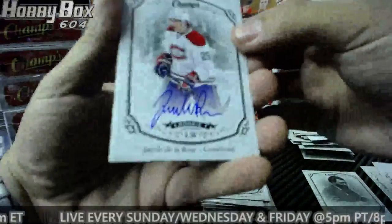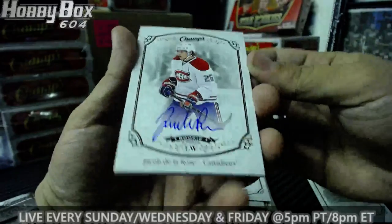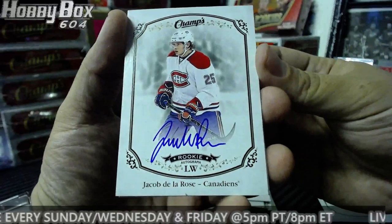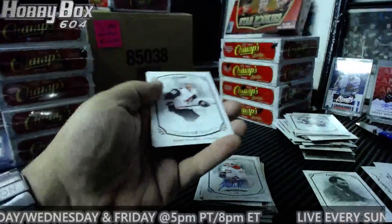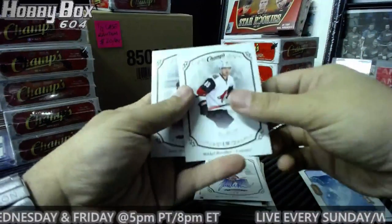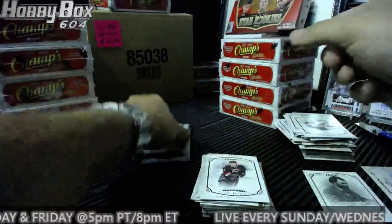Here's our autograph — I like them. Nice white background on card, blue pen — Jacob de la Rose rookie autograph for the Montreal Canadiens. And there's one of those random cards — Nahanni National Park — we'll just throw it in the fish pile. Another pile — and a rookie Brad Pesch for the Hurricanes.